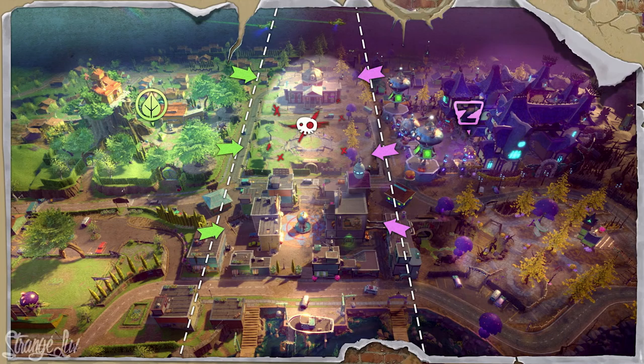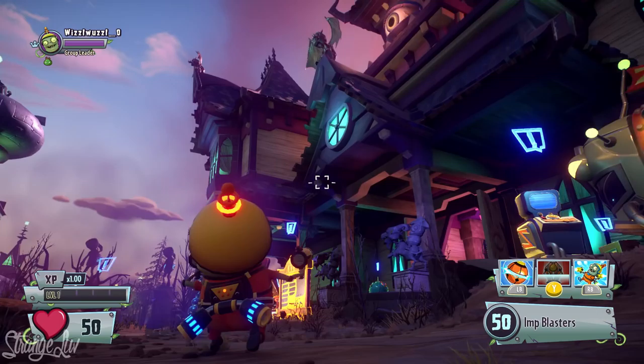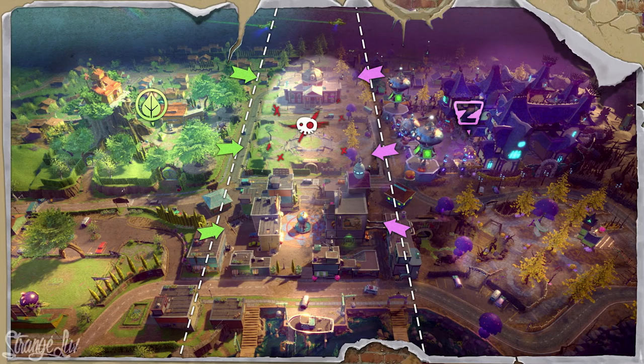Let's quickly put things into perspective by looking at this overhead map. Previously, all we had seen of the Backyard Battlegrounds was the Crazy Dave Treehouse side, which only takes up the left chunk of the map where the leaf is. On the other side we see Zomburbia, which we haven't gotten a close look at until now. These two sections appear symmetrical, with a quest board and similar features, but their purpose is for switching between plant and zombie characters. Down the middle is the main battlegrounds where the two sides converge and you raise the flag in the center to start the fight.